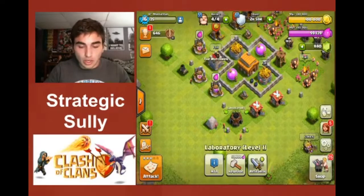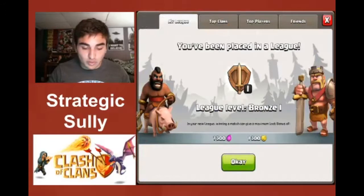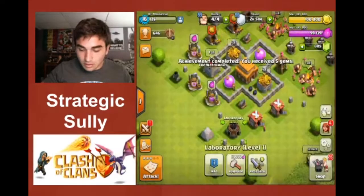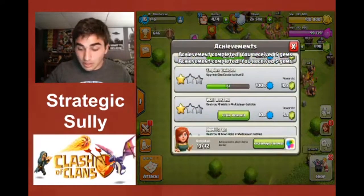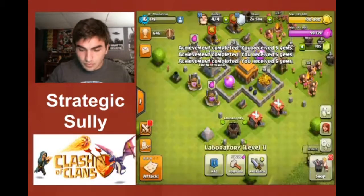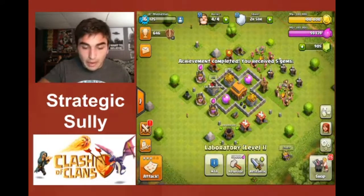I've been promoted to Bronze 1, and in Bronze 1 I have a league bonus of 1,300 elixir and gold. I also have some achievements I got done — I wanted to wait to claim those with you guys to show you that you get gems from achievements and they do add up. I'm now at 905 gems total.